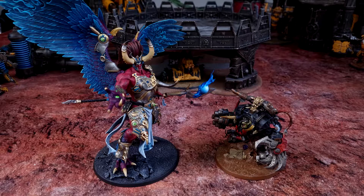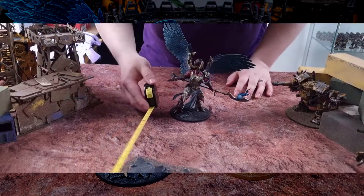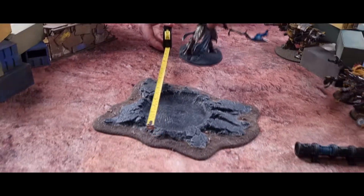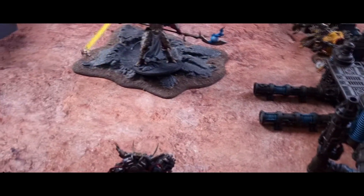Without further ado, in the green corner, weighing in at 300 points, it's Ghazghkull Mag Uruk Thraka! And in the blue corner, weighing in at 465 points, the Red King, Magnus the Red! Magnus is going to go straight for Ghazghkull, moving his full 16 inches to start with.